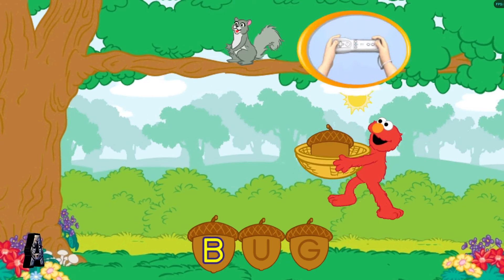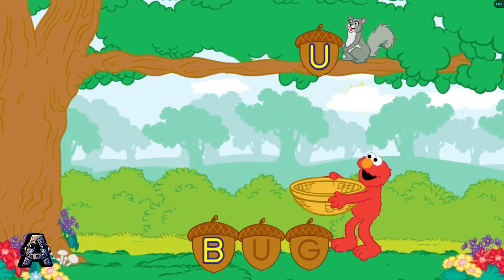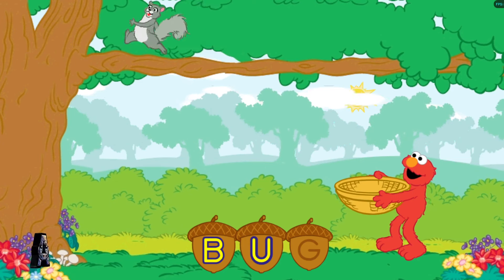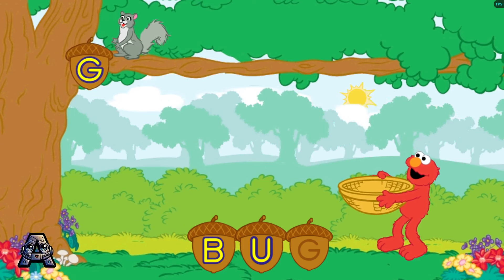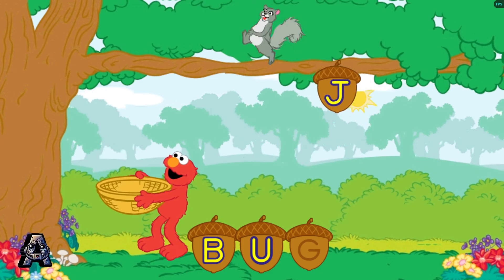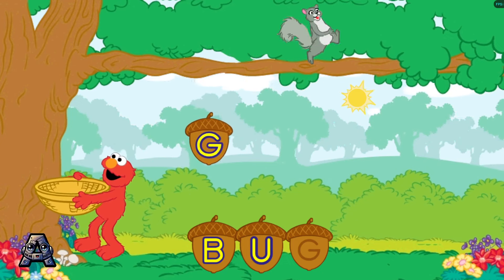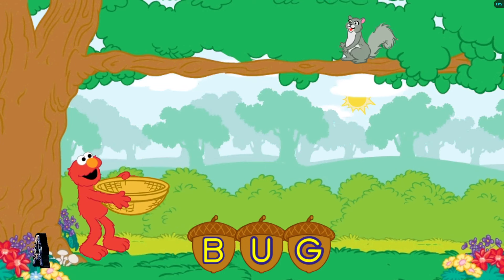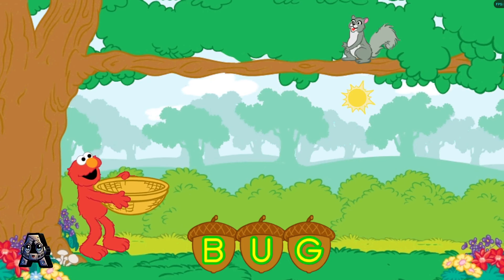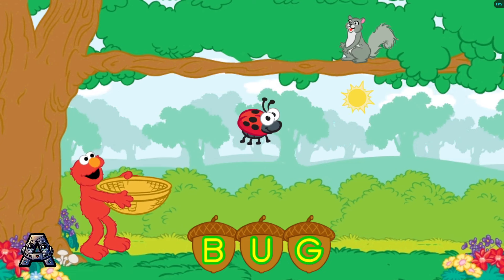To help Elmo catch a letter, move Elmo over to it. B is the first letter in the word bug. Yay! U is the next letter in the word bug. Yay! G is the last letter in the word bug. Let's see: B, U, G. That spells bug! These squirrels sure have a lot of letter acorns. Let's make another word.